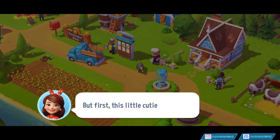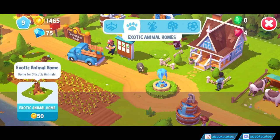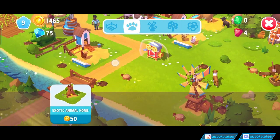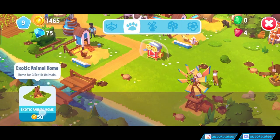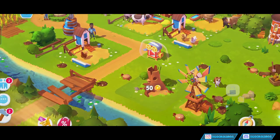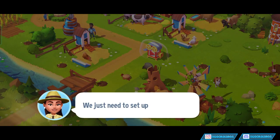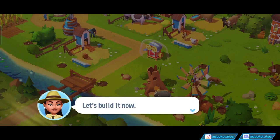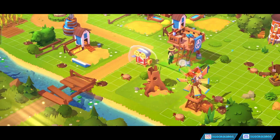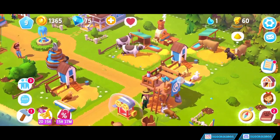Send your animals to find rare items. But first, this little cutie needs a home. I guess we buy this exotic animal home for him, which we'll put down here. Oh, it's quite big — in fact, it's kind of huge. Hi, I'm Ranger Jane. We're almost ready to start exploring, we just need to set up my Ranger Tower first. Let's build it now. Then we pop a Ranger Tower — I guess it's so that she can keep track of the animals. Nice.